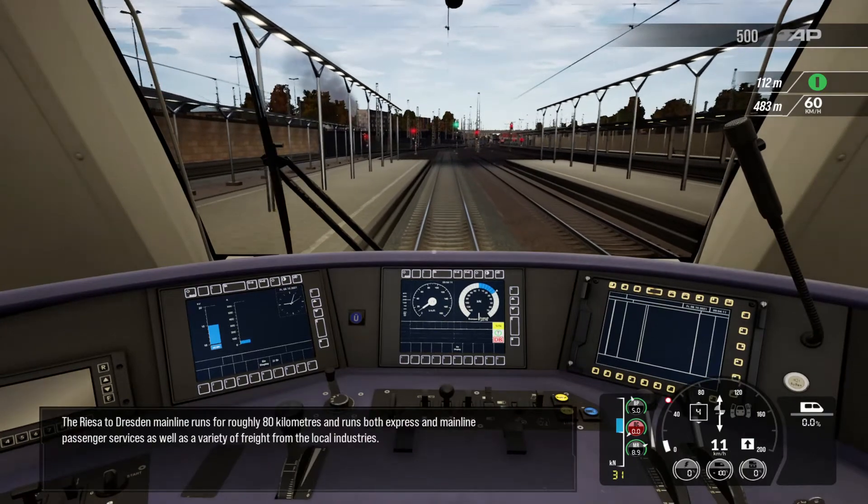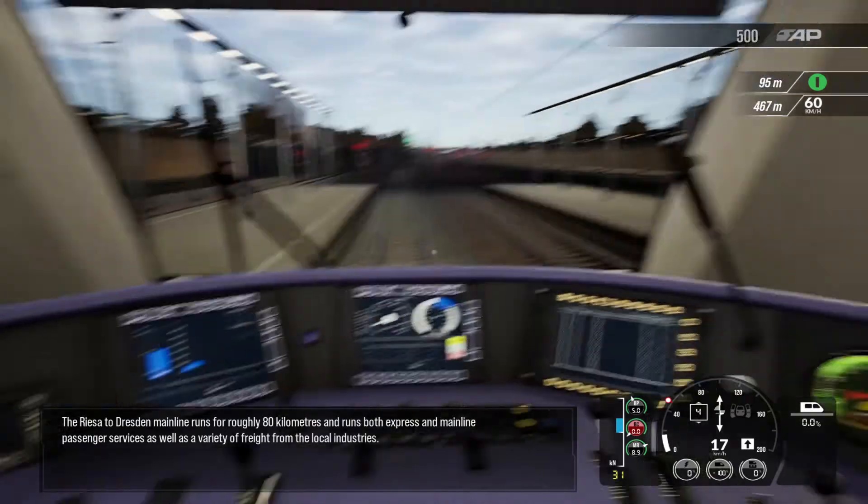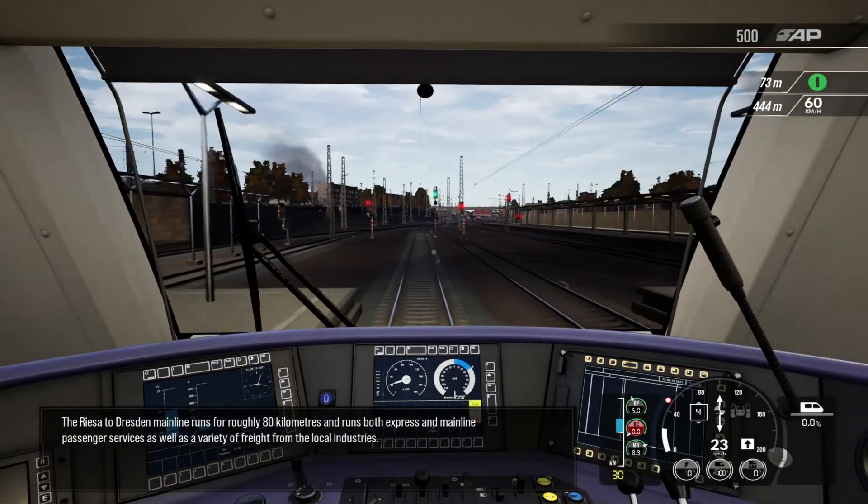The Riesa to Dresden mainline runs for roughly 80 kilometres and runs both express and mainline passenger services, as well as a variety of freight from the local industries.